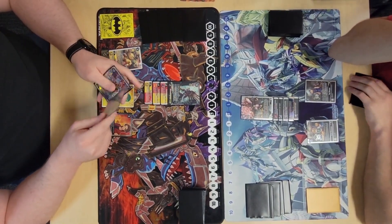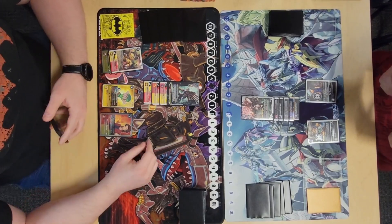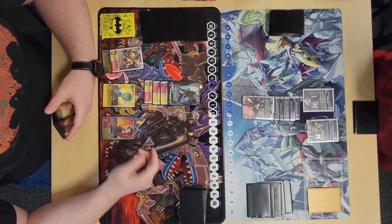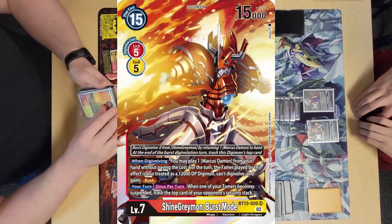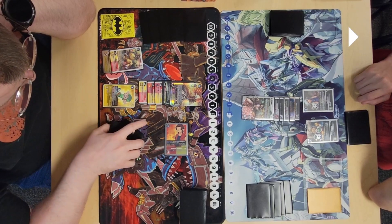Caleb mistakenly tells me his Dorugreymon's evo effect is that its DP can't be reduced — which is not the case. I can actually reduce his Alphamon's DP here. That explains why he didn't trigger the effect — he thinks it's just an on-evo effect. His Alphamon is very vulnerable, and I could have had Shine Greymon turn Marcus into a Digimon and swing to kill the Alphamon while checking one security. But thinking his DP can't be reduced, I burst mode play Marcus instead — it becomes a 12k Digimon with Rush — and I swing, gain a memory, and check one security.